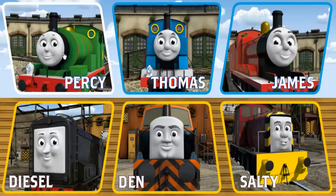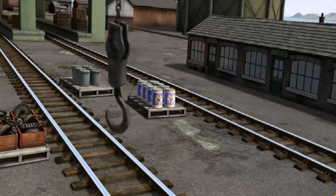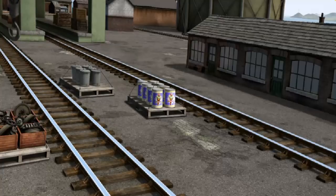Percy must deliver the engine parts to the steamworks. Help Cranky find the engine parts. There you go. Let's lift and load.